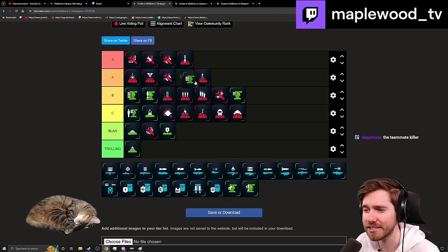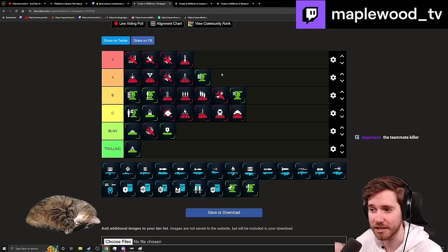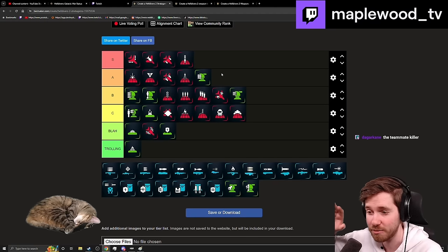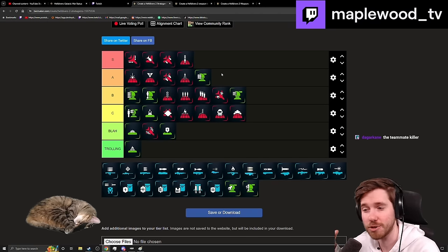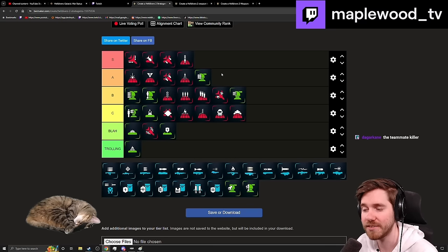Autocannon Sentry is an easy A — it's a great choice that can deal with a lot of things. Probably closer to A-minus since it lost the stun capability it once had. Before, you could run stun grenades with the autocannon and if a Bile Titan or Charger didn't like it, you'd stun it and the autocannon would kill it in a couple bursts. Now you have to position it well away from enemies so it has time to kill them, or support it yourself.